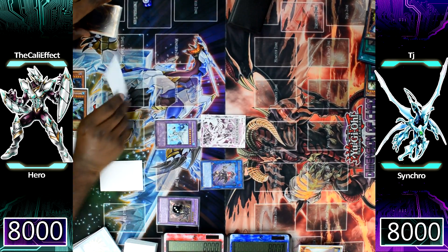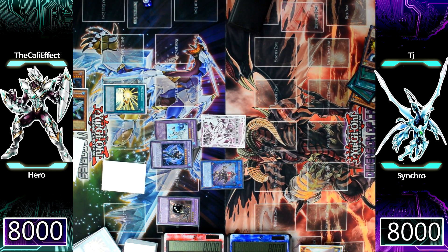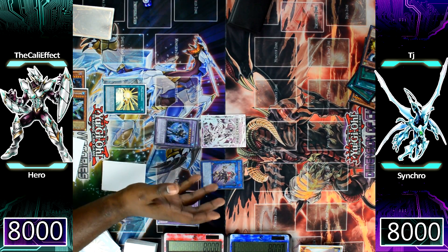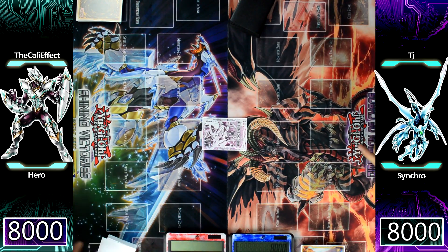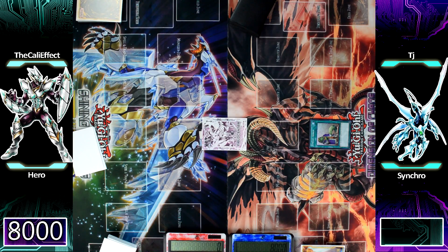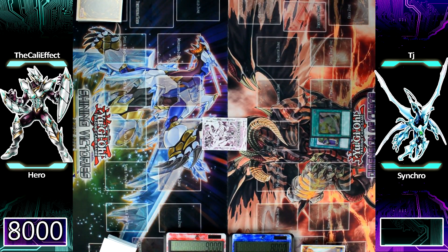Fortunately for him he didn't banish any important cards. I'm going to show him the Masked Change — look, no matter what board you summon, I'm going to activate Masked Change, get rid of my Absolute Zero to summon Acid, and then it's going to wipe your board. He's going to concede to that, even though he has Called by the Grave in hand to stop Absolute Zero. I don't think he still has anything for Dark Law, and that could be why he scooped. Sometimes you just gotta push it forward.